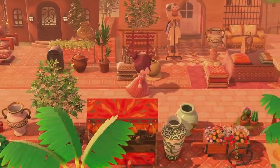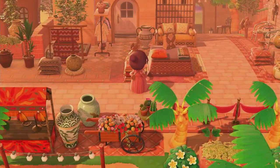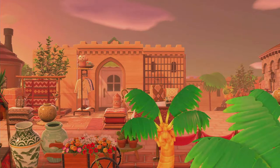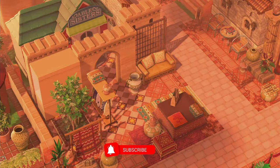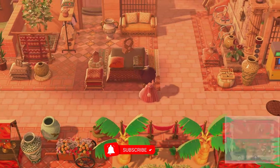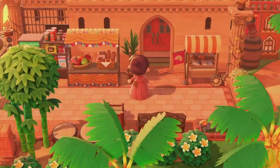Now we are coming up on Able Sisters. Able's has been so cleverly hidden behind the castle walls — it looks so good. And if we continue on the path, I believe we will find Nook's.